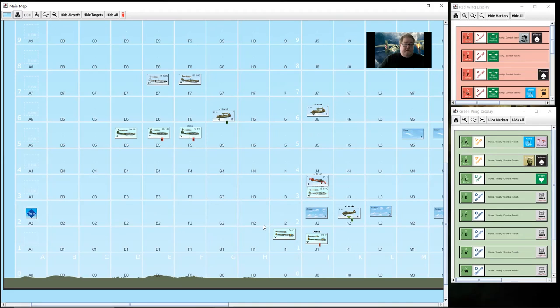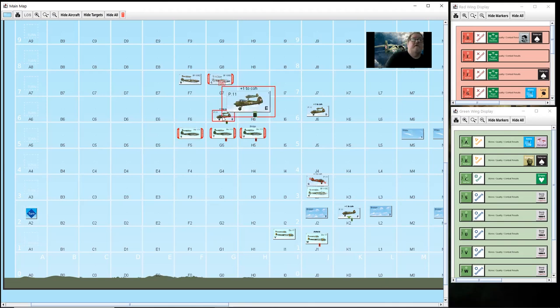Movement phase. Movement is in initiative order. No dogfights. Escorts - C squadron is still on escort duty, moves two. No one has tallied that one. The bombers - they each move two squares towards their targets.